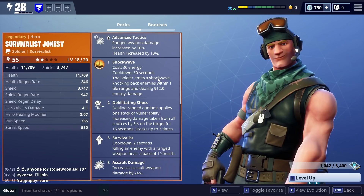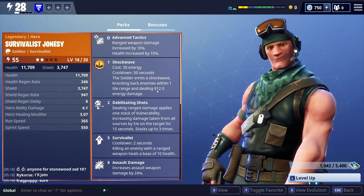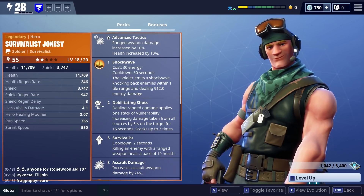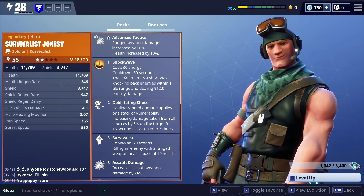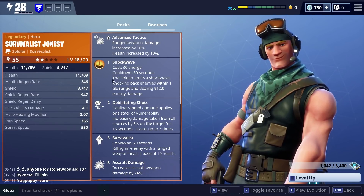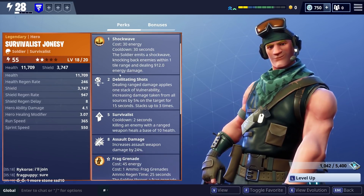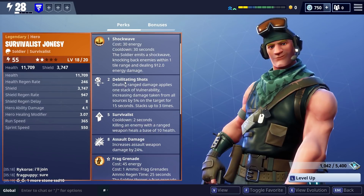Shockwave has the soldier emit a shockwave knocking back enemies within one tile range and dealing 912 energy damage. On my last account this was a little broken in Canny Valley - kind of underwhelming once you got there - but certainly in Plankton and Stonewood that is a very powerful skill and it's great as an opener.